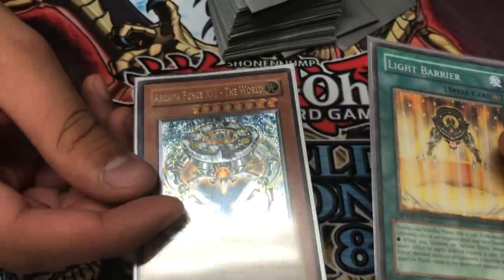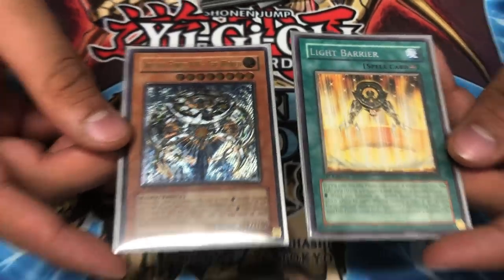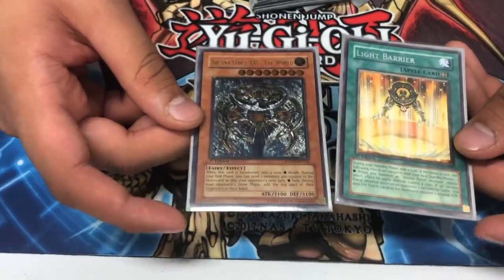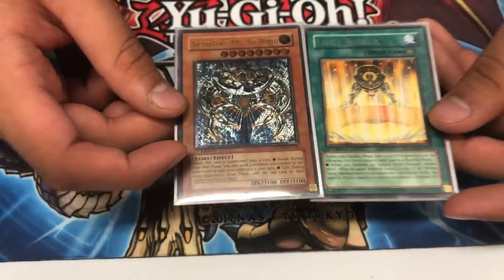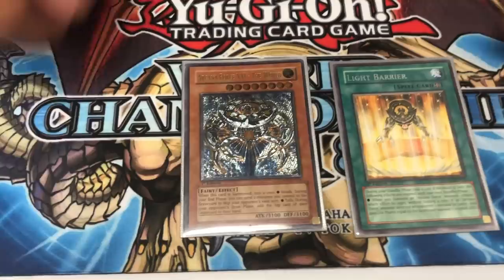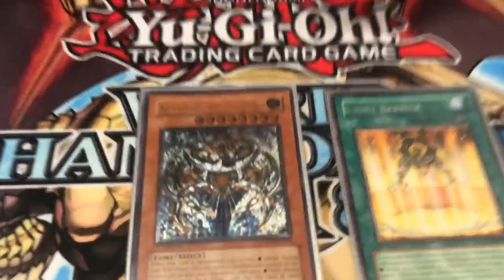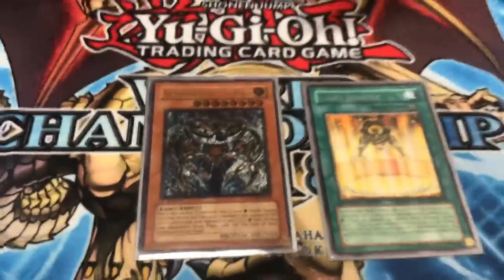How are you doing today? I'm doing great — just made this new FTK and I'm ready to get some dubs. You guys see this? Arcana Force 21 and Light Barrier. New Pendulum FTK with only two cards. You don't need to play more than two — you don't need five pieces of Exodia or whatever. You only need two, and you still have the FTK. What's Utopic Future do? That's garbage. This is the new one — Utopic Zexal. Garbage. This is the new Zexal. We're going to show you guys right now how to do the combo — the whole new Pendulum FTK with only two cards.